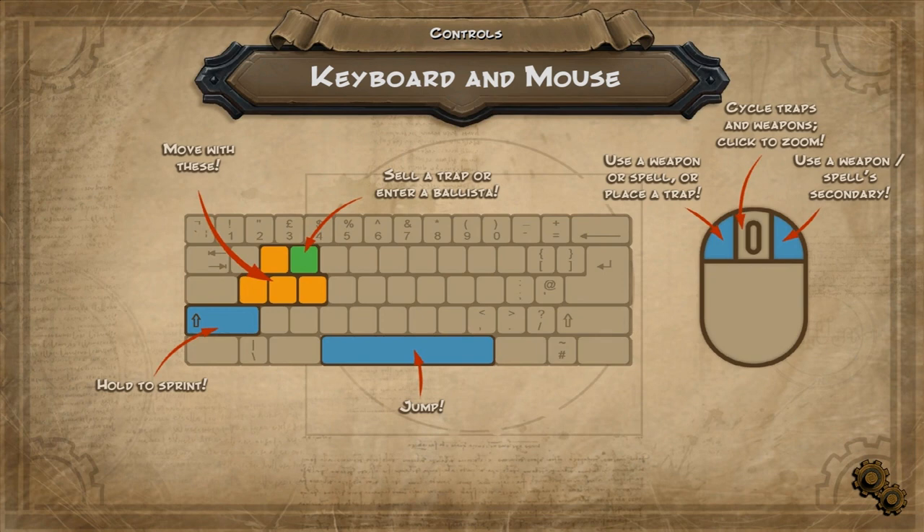You can see the controls here. You can't rebind them inside the game — you have to create a separate file and do it that way. It's a real pain, but the controls are fine. They're great. We won't have to do that.